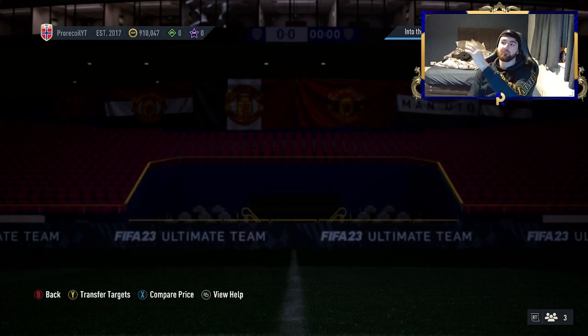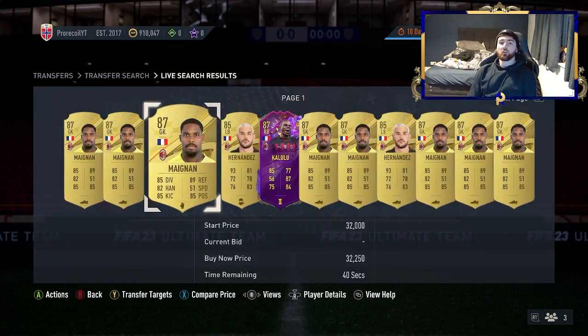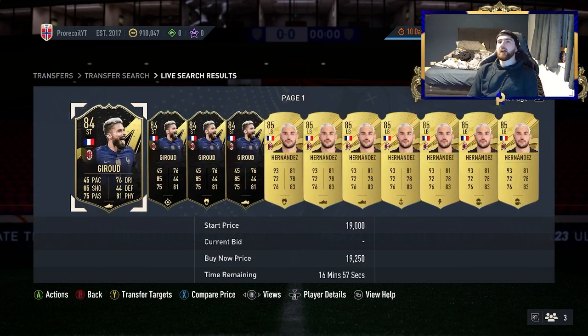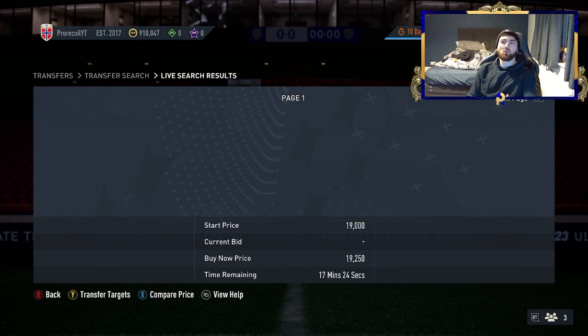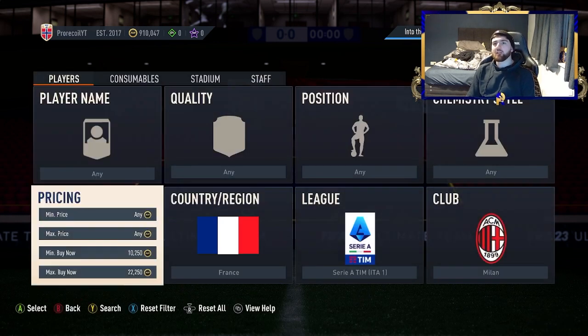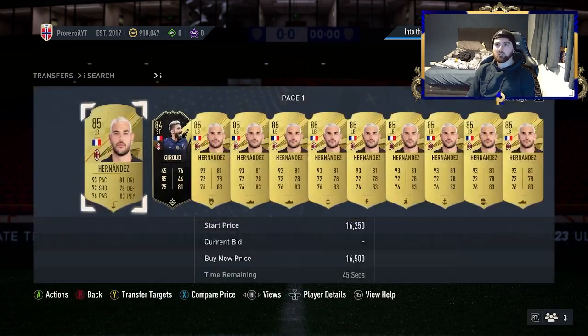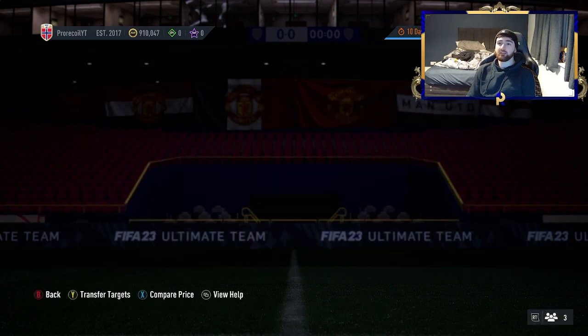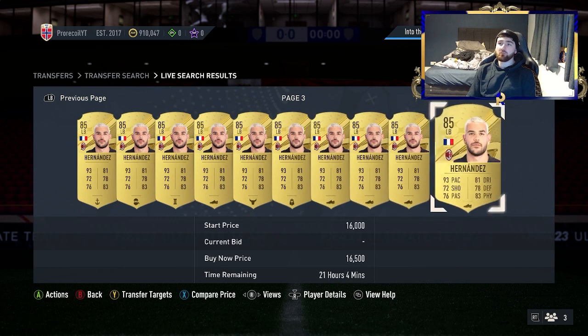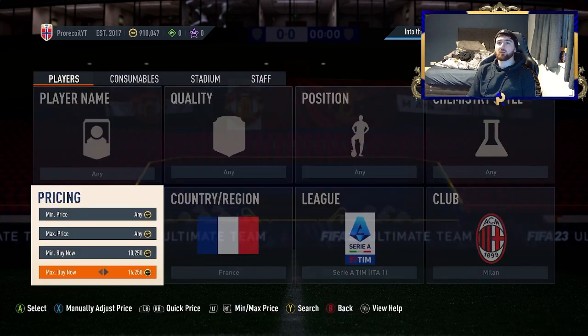A nice little filter to push yourself up further from here: France, Syria, and Milan. If you've got yourself to maybe 30-40K using the other filters — even accounting for spending coins on Marquee Matchups — you might have made 10-15K extra and be sitting at 55-60K. You've got Hernandez, Giroud's inform, and Magnan — a nice little selection of players. We need to work out Hernandez's value first before sniping.